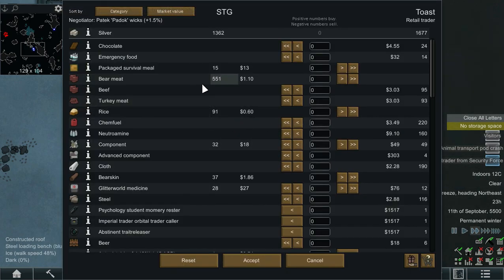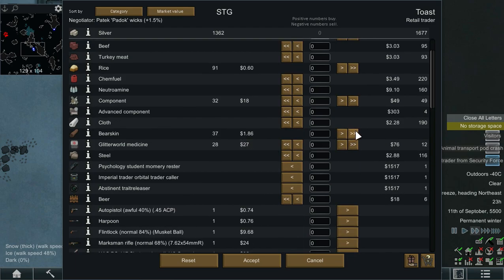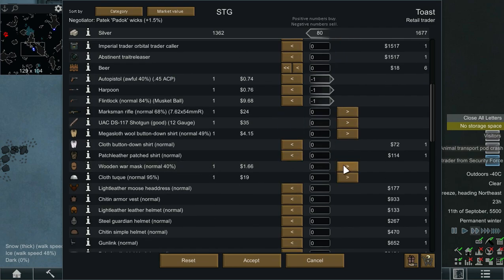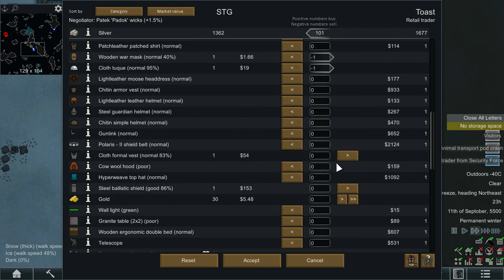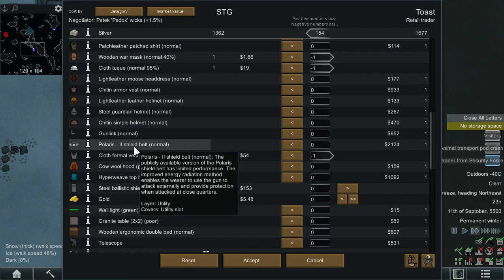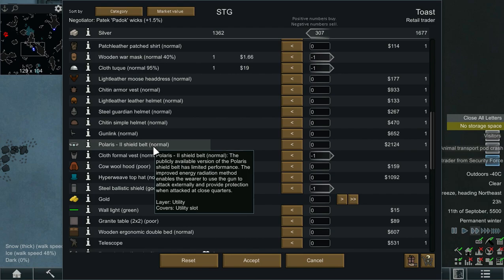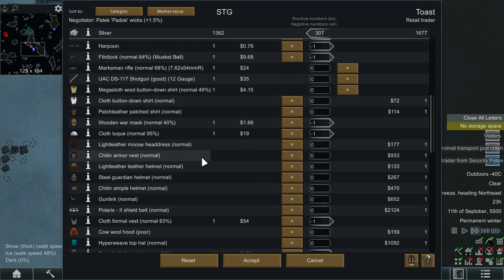As for what we can sell them — a whole bunch of bear meat, but we kind of want that. They can have the bear skin though. A whole bunch of useless weapons, some clothes — they can have those as well. Now this is pretty good: a Polaris shield belt. It's not going to keep us alive, but it will take the edge off being shot — it can take a couple of shots before it goes down, and it's a shield belt you can shoot through.